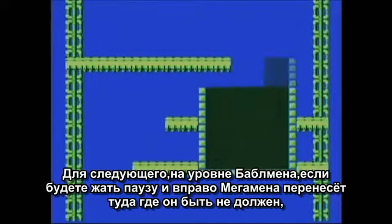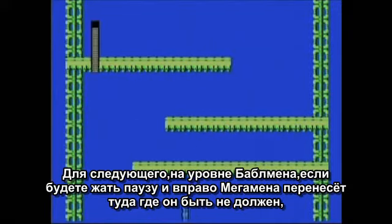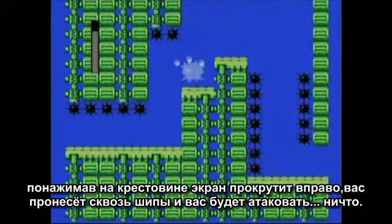For this next one, on Bubble Man stage, if you just keep pausing and unpausing while holding right, you can get Mega Man to the top of the screen where he's not supposed to be able to go. Then if you keep pressing around on the D-pad, the screen will scroll to the right, and you'll end up past the ceiling spikes, and then you get hit by nothing.